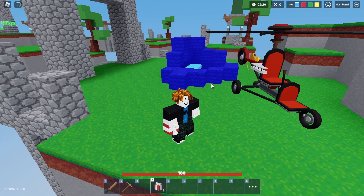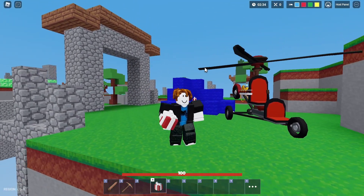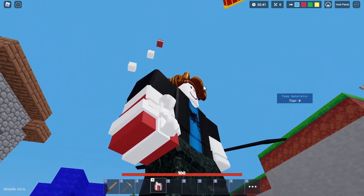If you guys want to see how much damage a Santa bomb does without this glitch, here's what happens. I threw the bomb, and now only one set of reindeers comes down, and only three TNT get dropped.